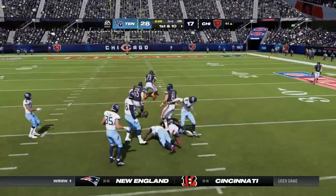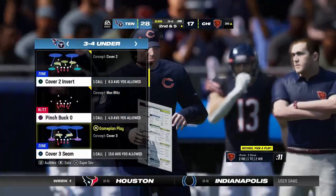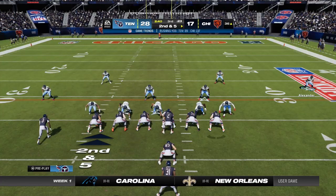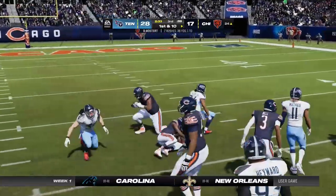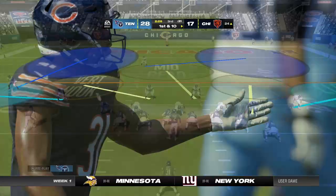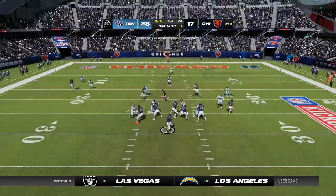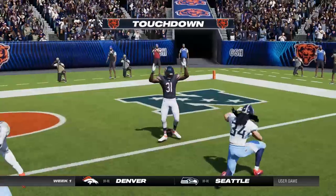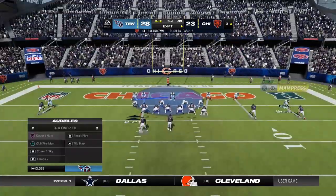On first and ten, it's Mostert — give him five on the carry, second down. They've got to pick up the urgency and run off a bunch more plays quickly. Mostert again — this defense not ready for that one as he takes it inside the 25 — 12 yards and a first down for the Bears. Williams looks to throw — that is caught inside the five — Touchdown! Raheem Mostert. He scored on the ground and through the air, and the Bears are back within a score.